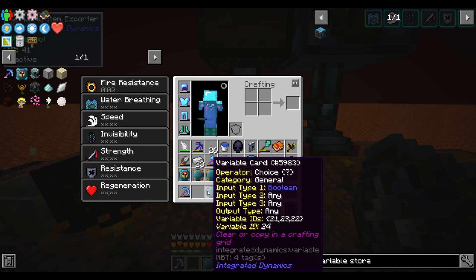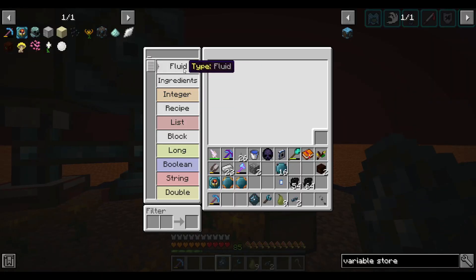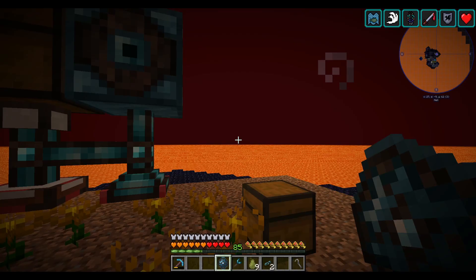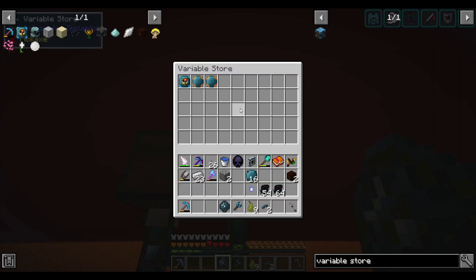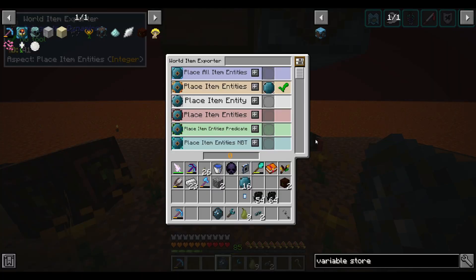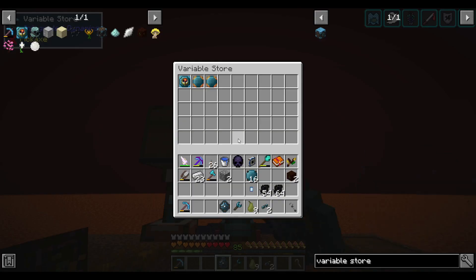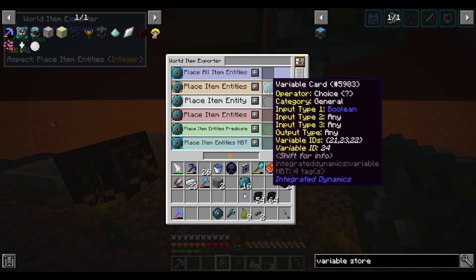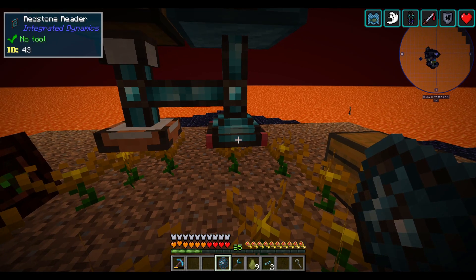Now that I have this choice variable, I can put it into the 'place item entities' setting. But it complains that variable IDs 21, 22, and 23 are not in the network — those are the three variable IDs we set up. So we have to place these into a variable store on the network. Think of them like references to states — that's why by keeping them as part of the same network, this card knows when it asks for variable ID 21 to look up the redstone clock attached to the redstone reader.